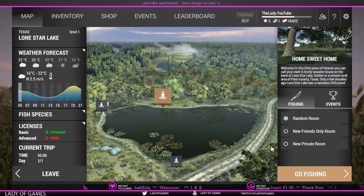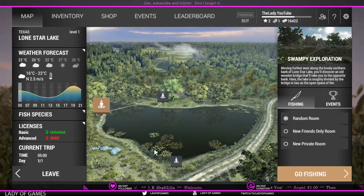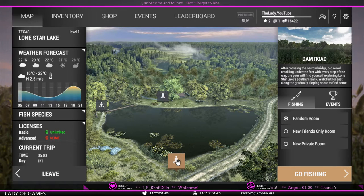We are here at the map of Lone Star Lake Texas. This is actually a level one map — it's the map we start at and it has three packs: Home Sweet Home, Swampy Exploration, and Dam Road. You can walk alongside the way, and here we've got Dam Road, and all the way there you can cross the bridge and go in the back of that as well.